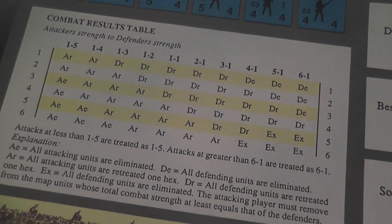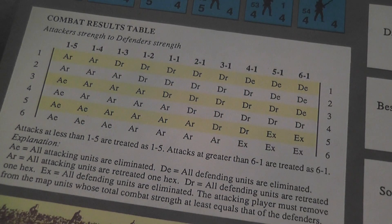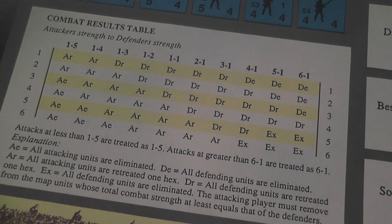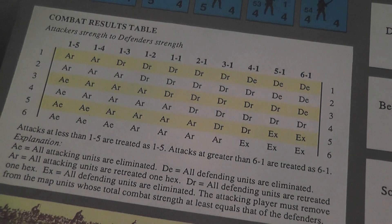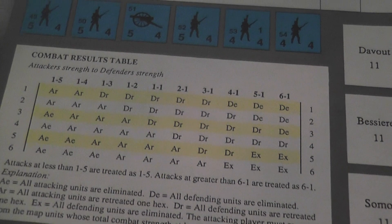There's nothing between 1-1 and 2-1 here. I do like war games that have the 1.5 column, because here if you're attacking with 11 strength points against 6 strength points, you still round down to 1-1 — even if you're just one point from 2-1. It's a small thing, but I believe it was a matter of keeping the design simple. You would not believe how many war gamers struggle with figuring out the 1.5 column. So, this combat table doesn't have it. Small gripe, really.